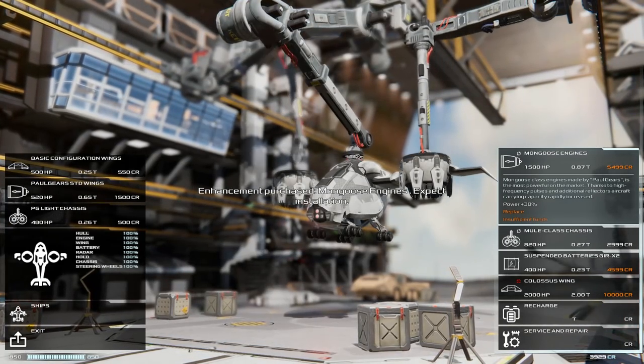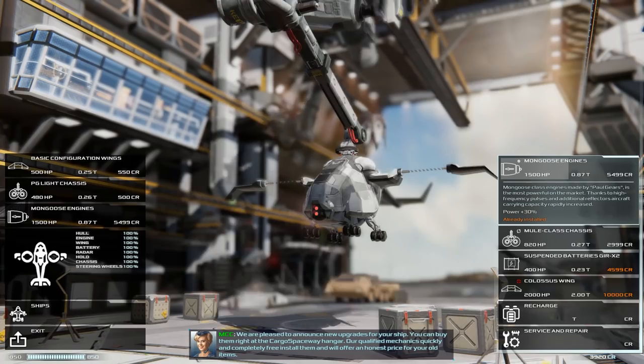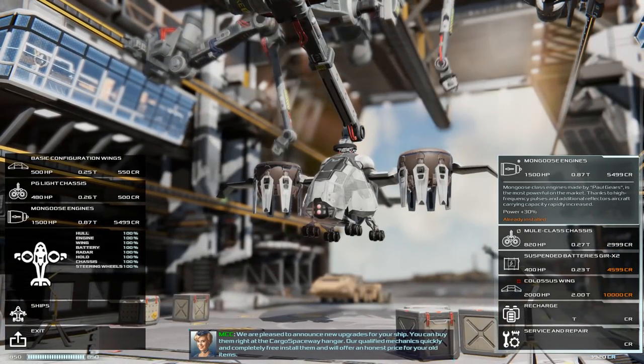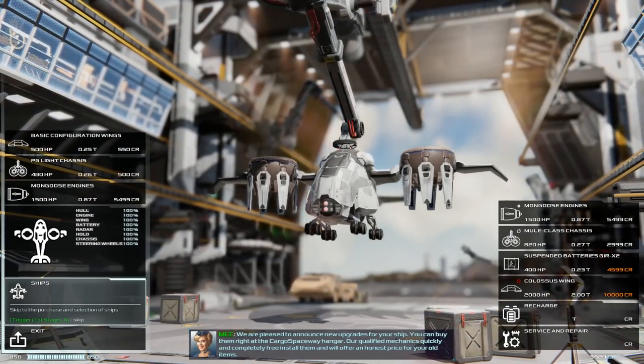I'm going to quickly replace the engines and go for some slightly better ones — you can see the little robotic arms doing their thing. Each module will give us an advantage or benefit; in this case it gives us extra power and additional lift. Module upgrades are one thing you're going to need to do if you want to get the full potential out of any of your ships.